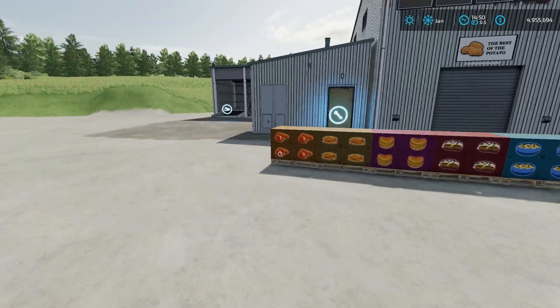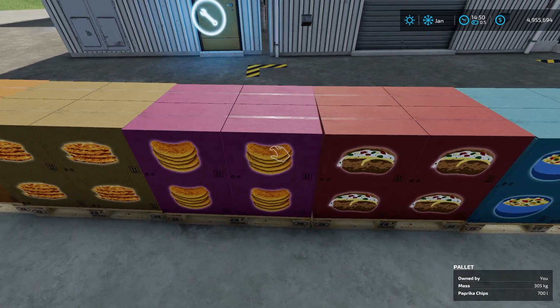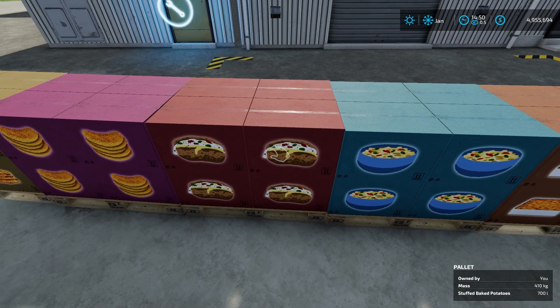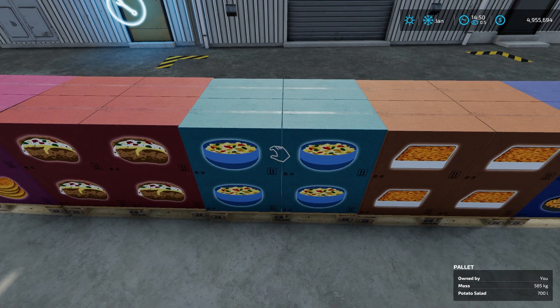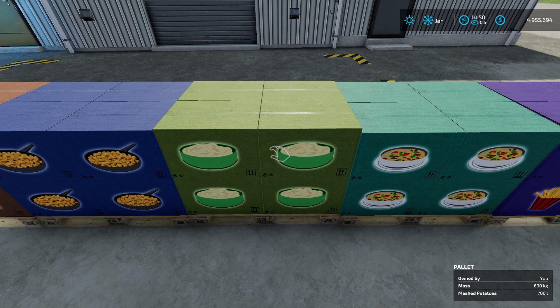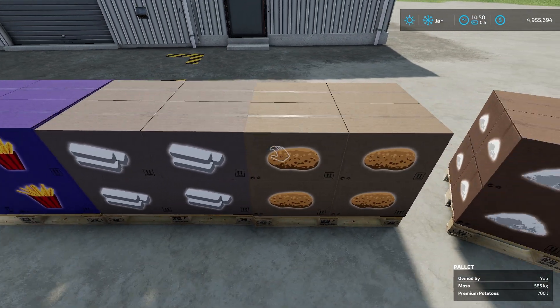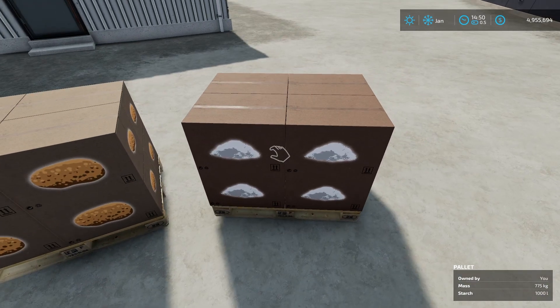We get all these new products: croquettes, potato pancakes, paprika chips, stuffed baked potatoes, potato salad, potato gratin, fried potatoes, mashed potatoes, potato soup, shrimp, french fries, vegetable fat, premium potatoes, and starch.